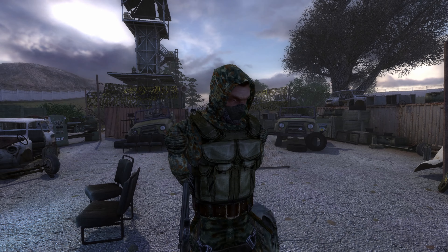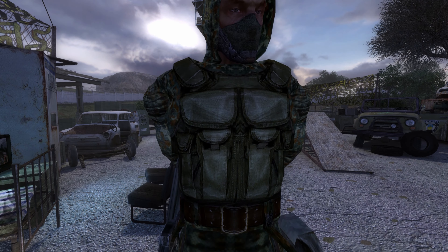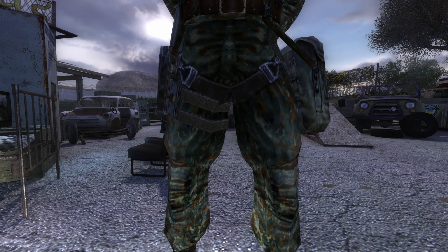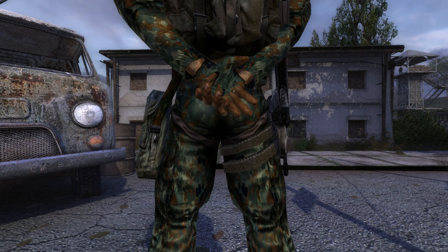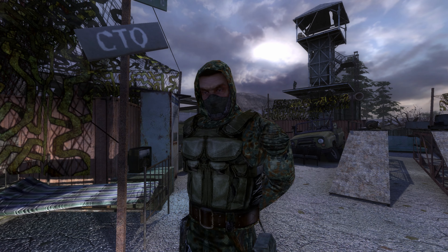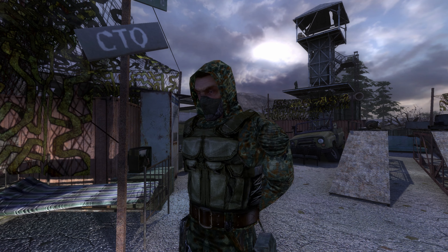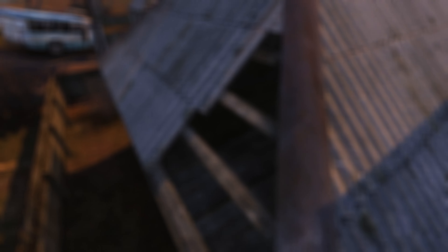On the third place we have the Wind of Freedom Suit. There are two good things about it: you can easily find it in the Wild Territories, and it is one of the lightest suits in the game at only three kilograms. But that's actually it — the Wind of Freedom Suit is basically the Walmart version of the Sunrise Suit, especially if you look at the burn and rupture protection.